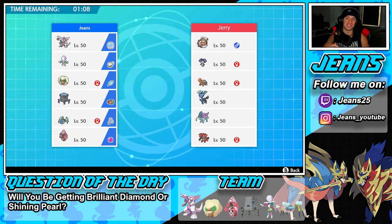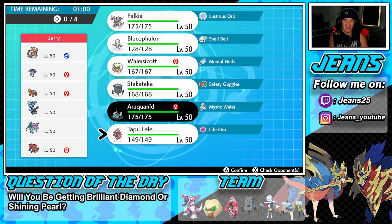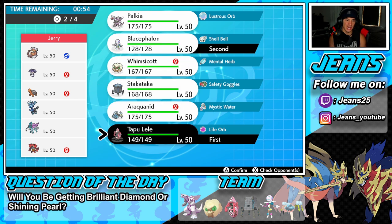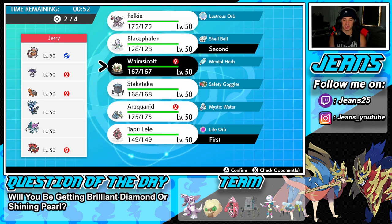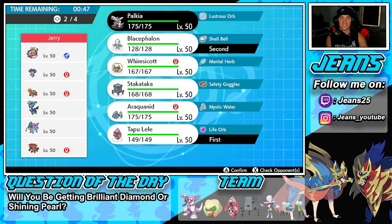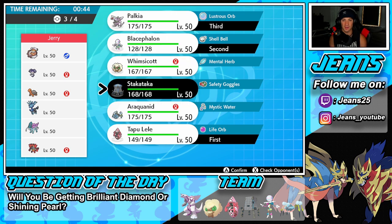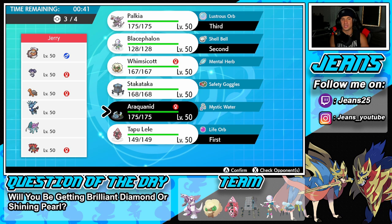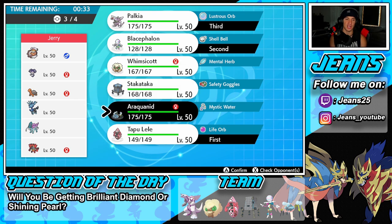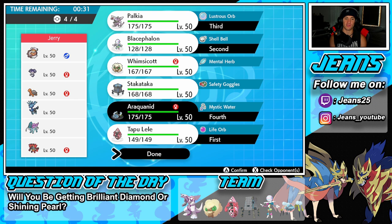Looking for a win in battle number one, going up against a Xerneas team alongside Landorus, Incineroar, Torkoal, Suicune, and an NDM. I'm not really too scared of this team. I think Tapu Lele and Blacephalon could be a solid lead for this first battle — takes out Fake Out and Intimidate at the same time since we have two special attackers, and we can grab terrain control. I want to bring Palkia in the back, and then I'm thinking Araquanid as the final Pokemon.